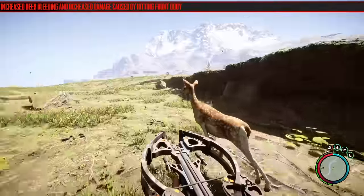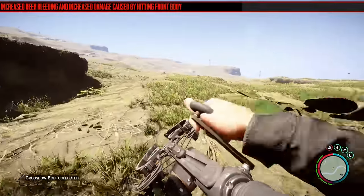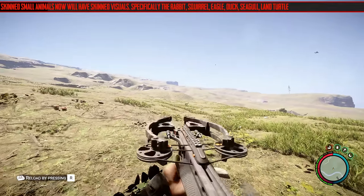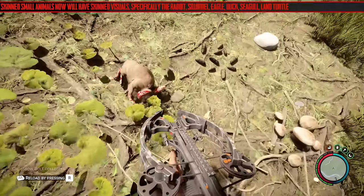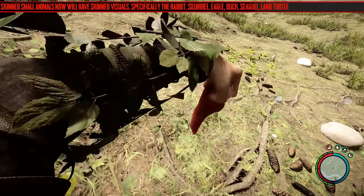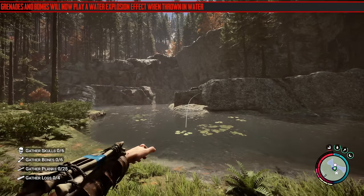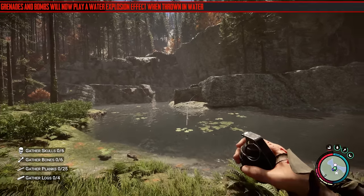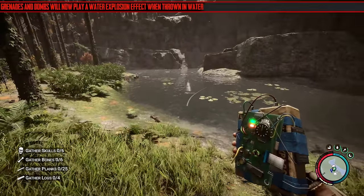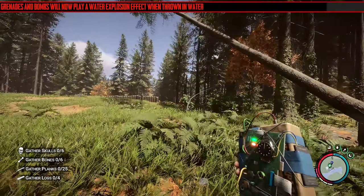The next one is increased deer bleeding and increased damage caused by hitting the front body. I couldn't figure out how to really test this and ended up giving up because it wasn't that interesting. Next, skinned small animals will now have skin visuals — specifically the rabbit, squirrel, eagle, duck, seagull, and land turtle. I only tested the rabbit; it's just like it was in The Forest — gets a little bit more realism. Also, grenades and bombs will now play an explosion effect when thrown in water. It's just a visual effect and quite small — no water sound effects either.